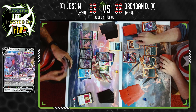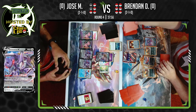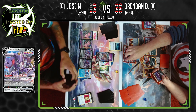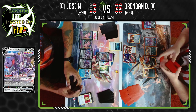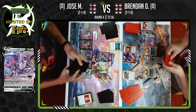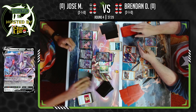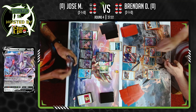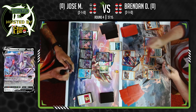Taking first blood. Going to put back two of those Fusion Strike Energies, and roaring one out immediately. Marnie coming down — both players shuffle their hands. Brendan gets five, Jose gets four cards. Now Brendan just wants to find the other two Single Strike Energies he needs, and then can Fear and Panic for a knockout — no problem.